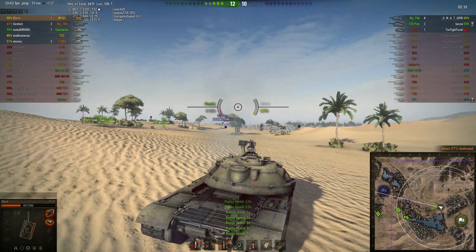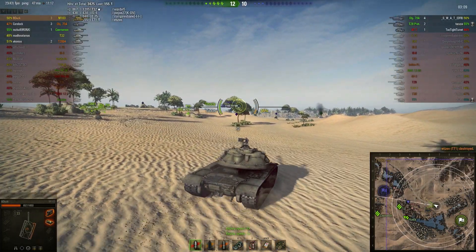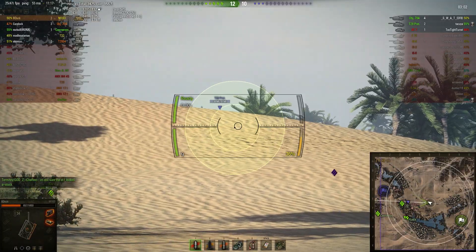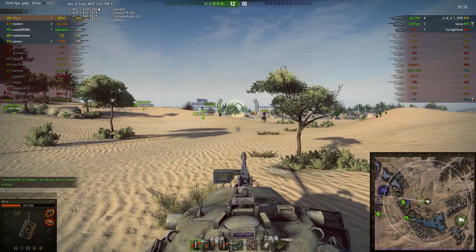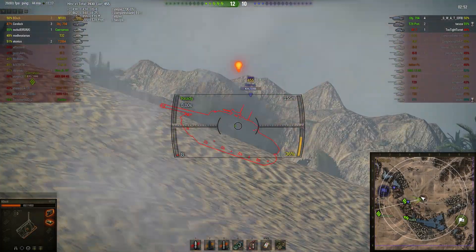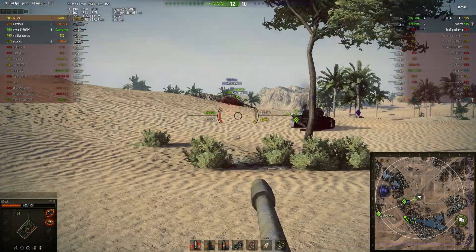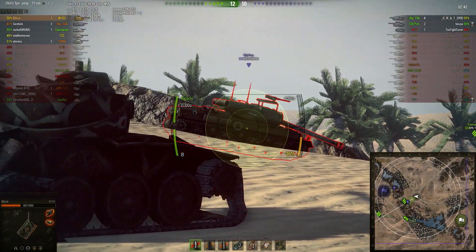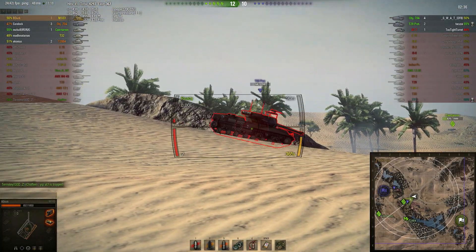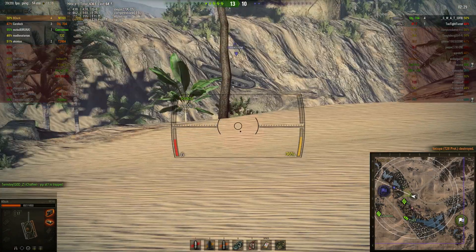A nice shot takes out the T-71 as he tries to back off from the guys up front. BDuck almost certainly got spotted for that shot. He's got the full side armour of the T-28 prototype and gets a massive hit through the side — the T-28 is still focusing on the front, exposing his sides and rear. One more shot — gets a low roll and really should have been able to take him out in a single shot. A little unfortunate, but just one more shot and the T-28 is taken out no problem.